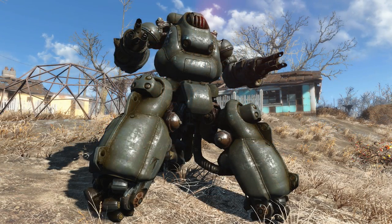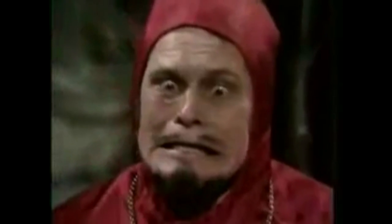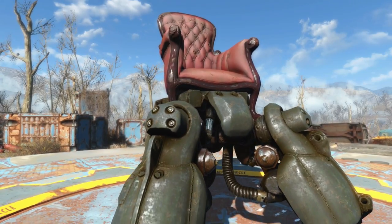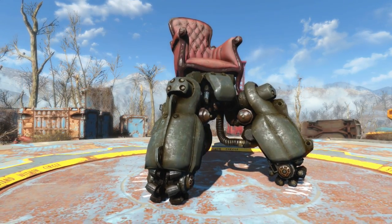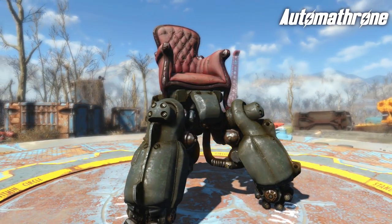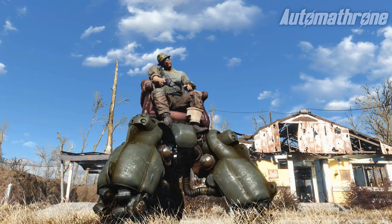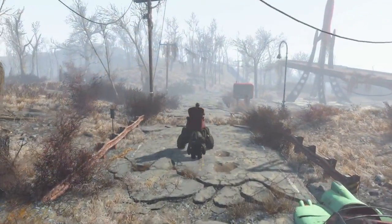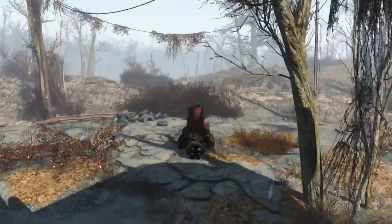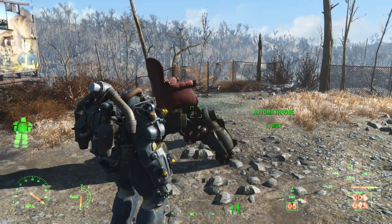This is a Sentry Bot, and this is a Comfy Chair. And this is a Comfy Chair with Sentry Bot legs. Ladies and gentlemen, I give you the Automa Throne. Yes, somebody made a Comfy Chair with Sentry Bot legs, and yes, you can sit on it, and yes, you can drive around in it. You can wander the Wasteland in comfort in your own armchair. You find the Throne outside Vault 111.